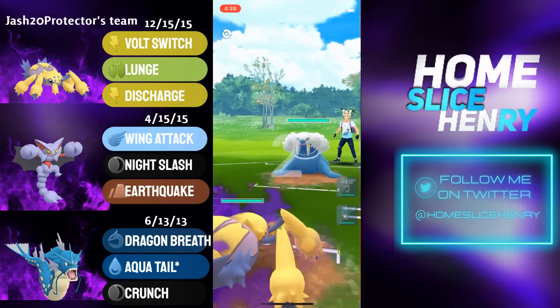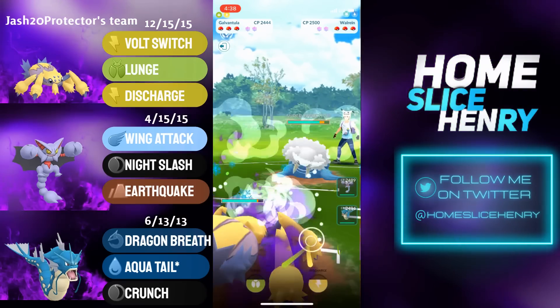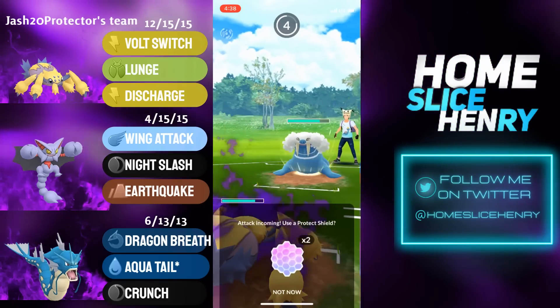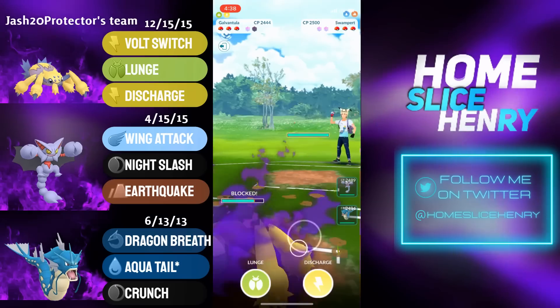Hopping to the first match, picking up a pretty nice lead — Shadow Galvantula into Walrein. Walrein will be able to outpace Galvantula in this matchup, but Galv can pretty safely commit a shield and then grab shields back with the threat of a Discharge.